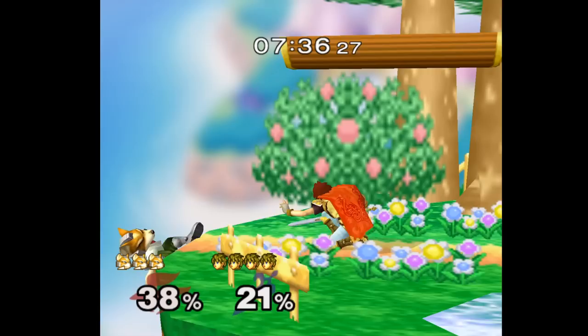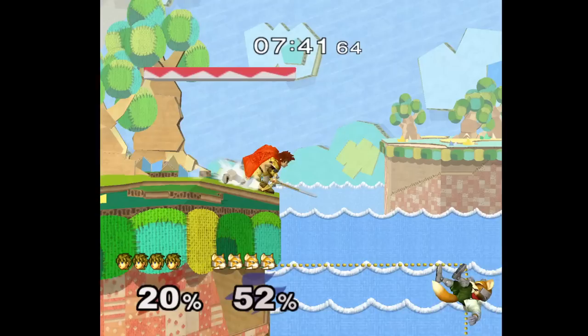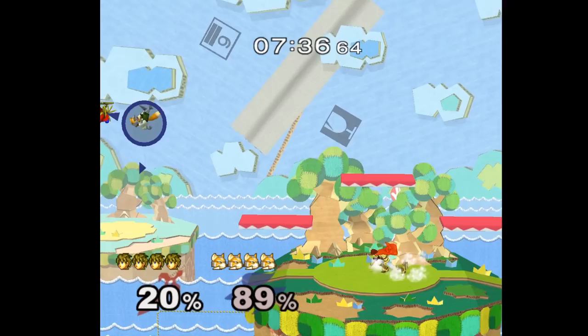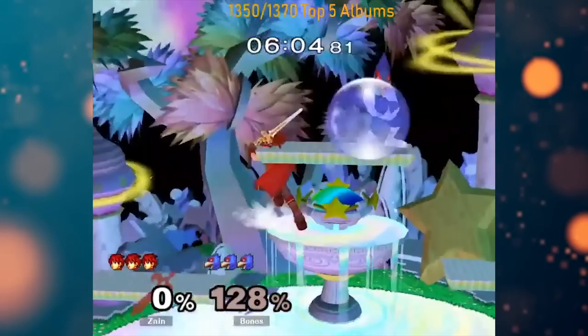Theoretically, edgeguarding Roy can be extremely rewarding if you land one hit. Like Marth, his counter leads to a kill on a spacey with knockback high enough that it may not require a follow-up. A charged Flare Blade or F-Smash can easily send characters too far to recover. However, he cannot go out with aerials as easily, besides the occasional Flare Blade, and is forced to get creative when dealing with sweet spots and longer-lasting recoveries. Versus high recoveries, he has to read far in advance to have any chance.